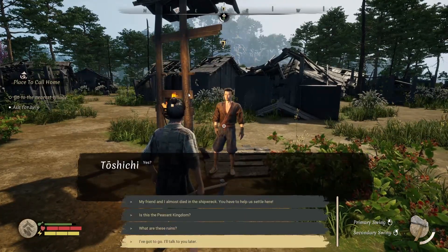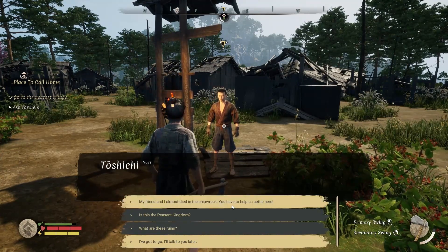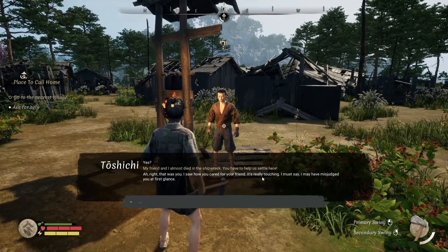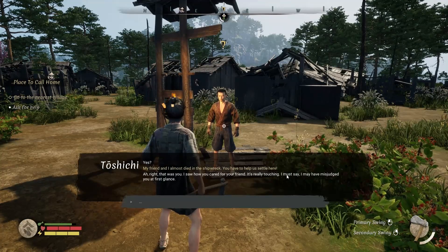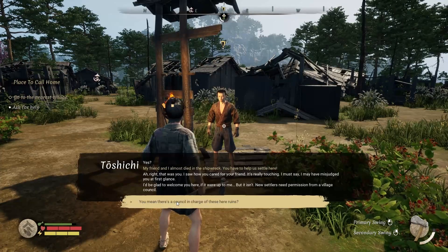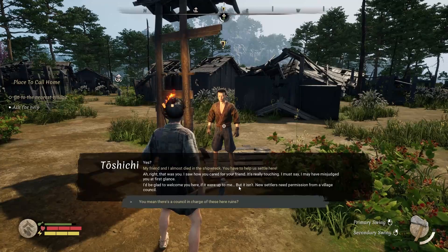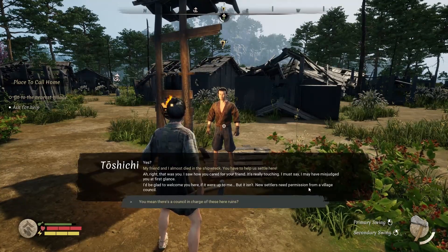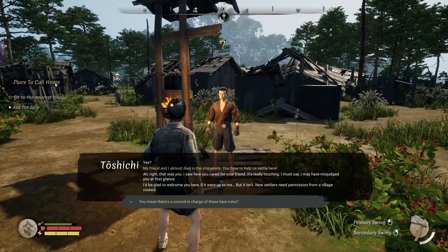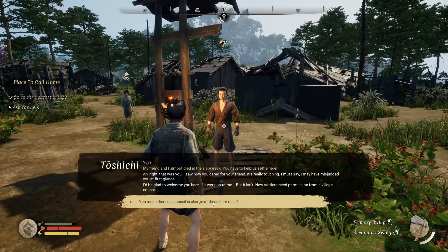I speak to the only person around. I tell them my friend almost died in the shipwreck and ask for help settling here. She says she saw how I cared for my friend and admits she may have misjudged me. She'd welcome us if it were up to her, but new settlers need permission from the village council. Then she points out the council bodies are burning in that house over there.